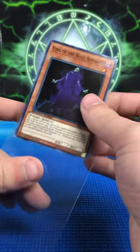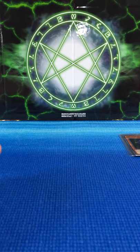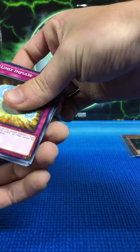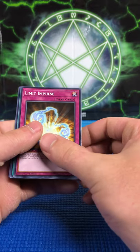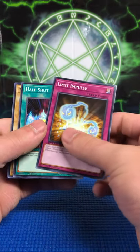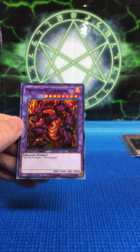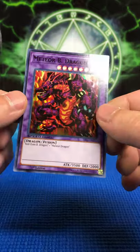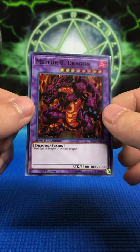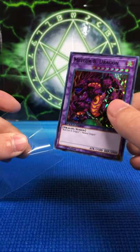Let's see if I was right about that last pack — I think I saw some foil bend there. I didn't want to spoil it, just holding off in case those first two packs didn't have any foil. Limit Impulse, Half Shut, The Snake Hair, and let's see the last card — Meteor Black Dragon. I was right, there was a foil in there. Yeah, this is pretty neat. Final three pulled through — that's pretty good.